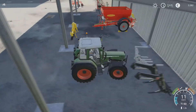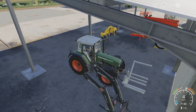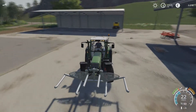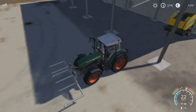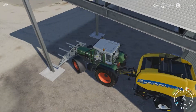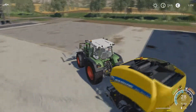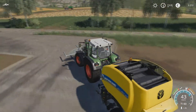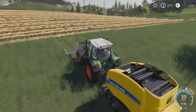Wisst ihr, wie wir das jetzt machen? Wir hängen vorne den Ballenträger an, dann klappen wir gleich mal auf. Und hinten, wenn wir zwei Ballen gepresst haben, heben wir die Ballen mit dem Ballenträger an und fahren ihn zurück zum Hof.